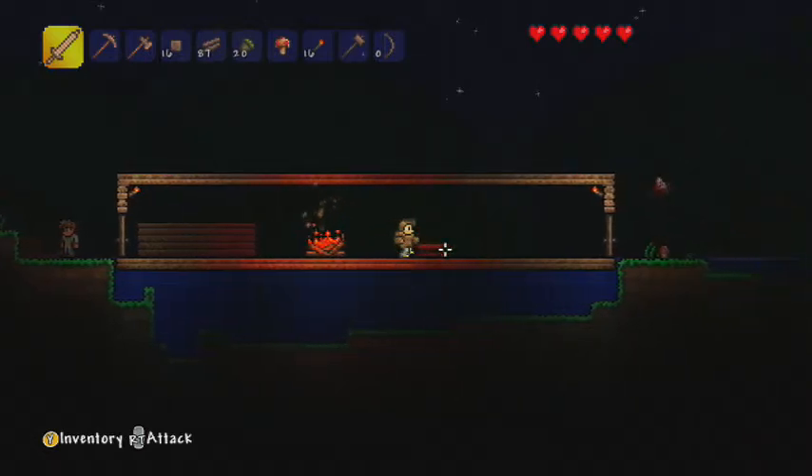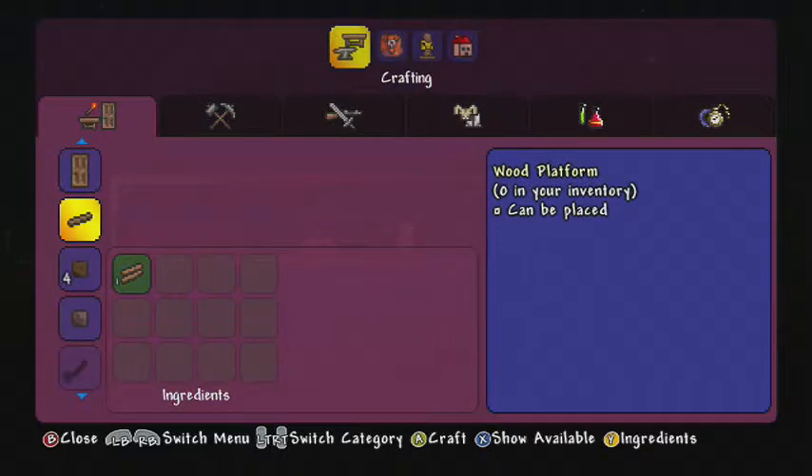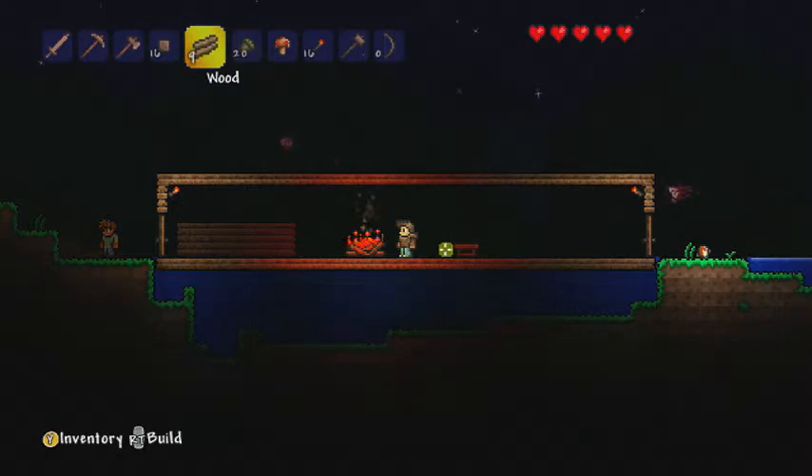I don't want to go out there. Especially in the situation I'm in. Wooden wall — in case I didn't build some walls. I think I built it now.